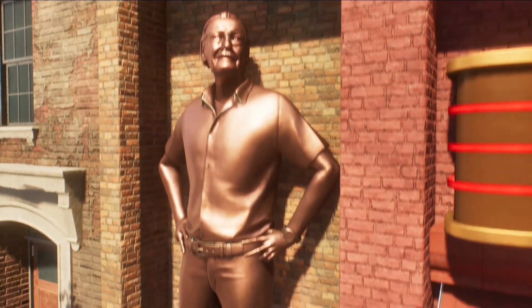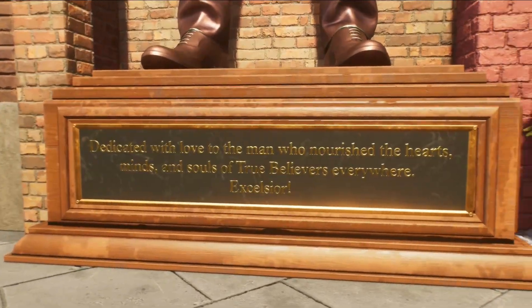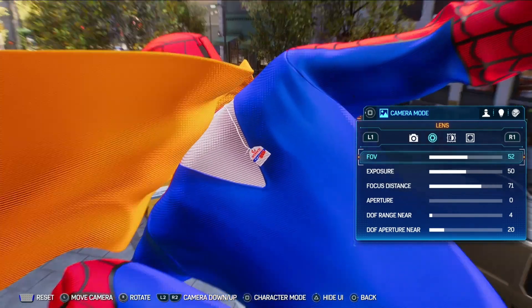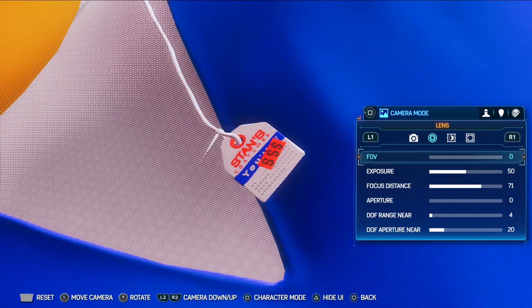There are two references to Stan Lee. The first is the Stan Lee statue from the previous game, but there is also another on the Spider-Verse store suit. If you zoom in close you'll see a tag labeled 'Stan's Costumes,' and in small text it says 'it always fits eventually.'